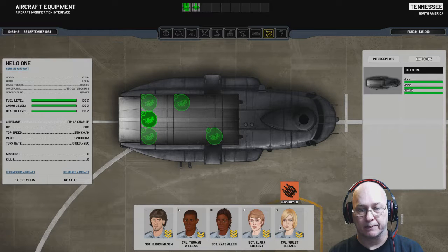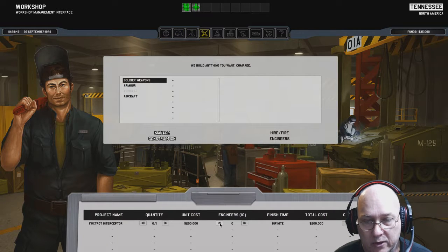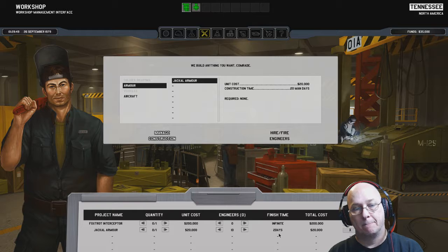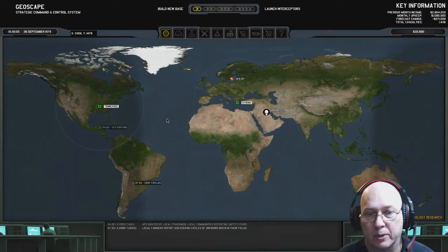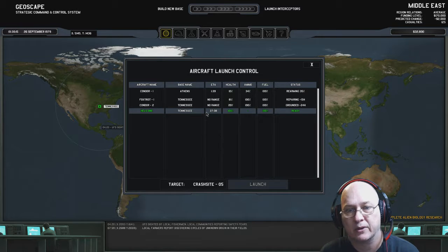These are the five troops that are in there. They're all skilled. I wonder if I've got enough money. It'll take two days to build the armor, it's not instant. I should hire some engineers but I don't have the money — I'm waiting for the end of the month which is coming pretty soon. Oh, Helo One, hundred percent fuel, hundred percent health — yeah, let's do it!